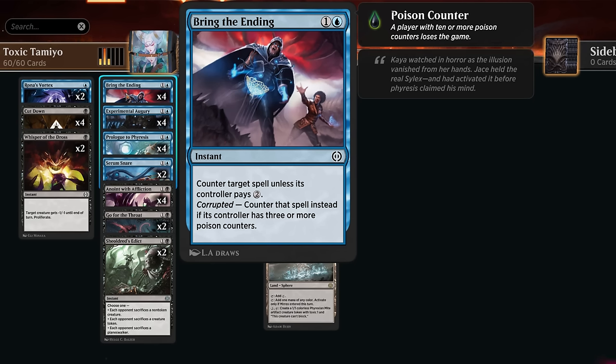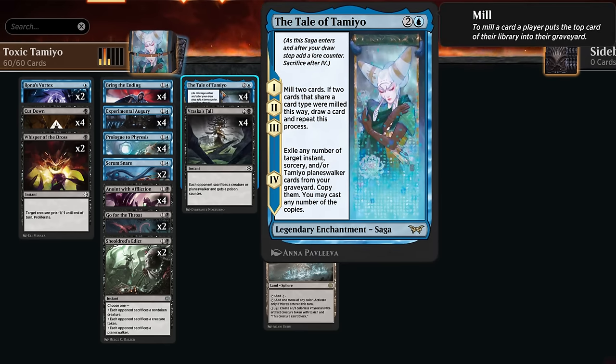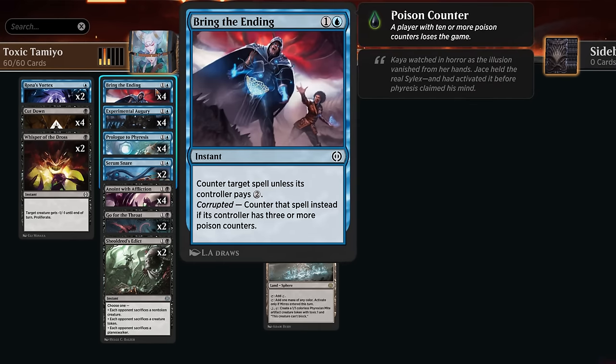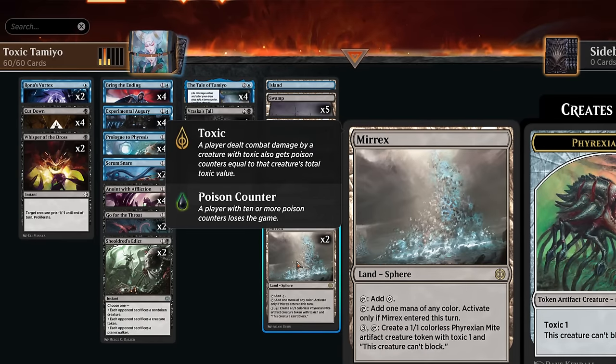We can potentially access Brine Ending out of our graveyard if we have Tale of Tamiyo on chapter three and have a way to proliferate at instant speed, because that lets us go to chapter four and replay Brine Ending out of the graveyard at instant speed — a neat interaction. The mana base besides our two copies of Mirex is just blue-black dual lands: Dark Slick Shores, Underground River, and Gloomlake Verge.